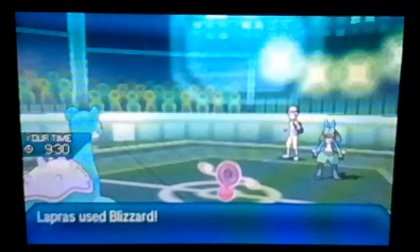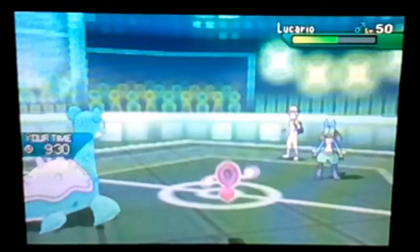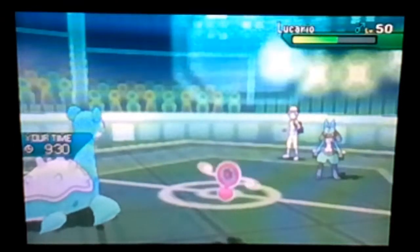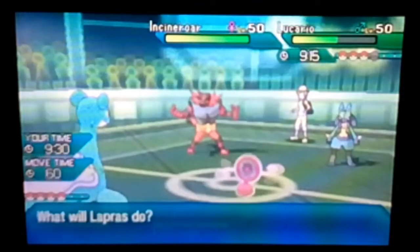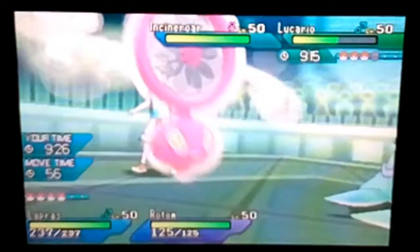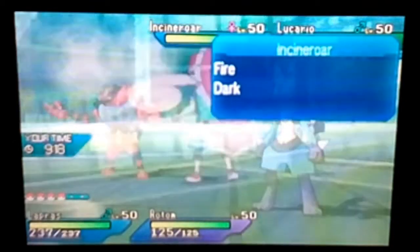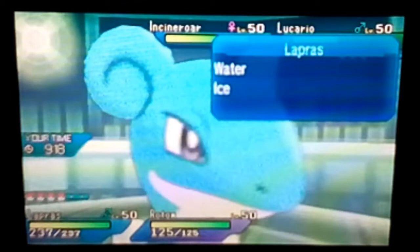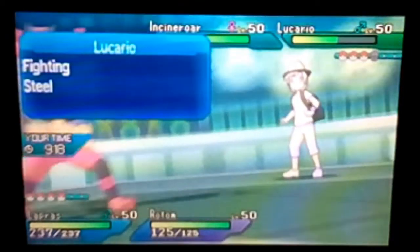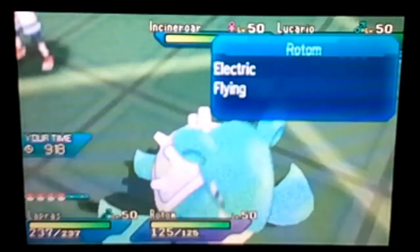We know three of his mons just from that. Incineroar — okay, that's a problem-ish. Only because we have Hydro Pump and if we hit it this is gonna be really good. I'm thinking a Choice Specs modest nature Rotom — I didn't even check the EVs on this thing. I think it should be max Special Attack, max Speed, but this Rotom was from the giveaway so I didn't gen it myself.